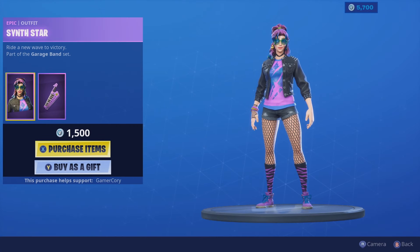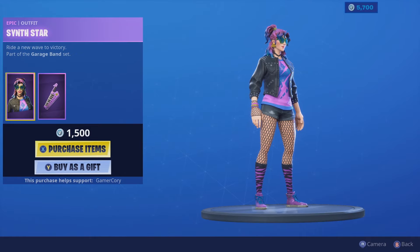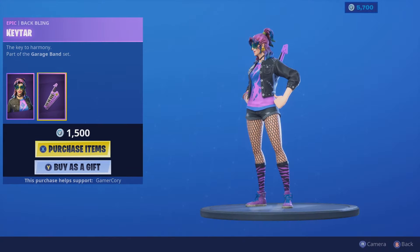We got Snith Star. Very bright. Colorful. I like it — 1,500 V-Bucks. We got a Back Bling for Ketar. If you get her, you get that with it. Nice.